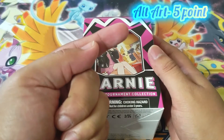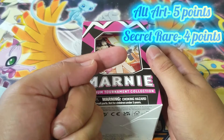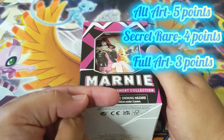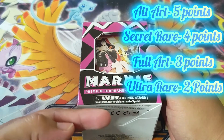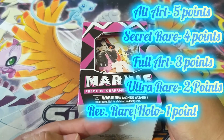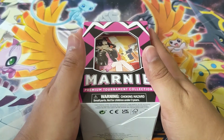5 points for Notary Art, 4 points for Secret Rare, 3 points for Full Art, 2 points for Notary Rare, and 1 point for Reverse Rare and a Holographic. Here's hoping for some amazing luck and let's get started.